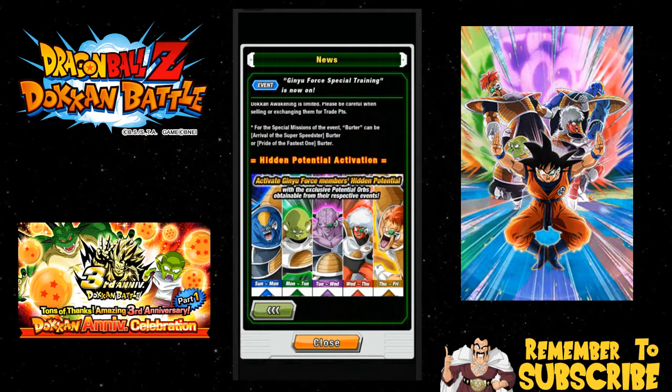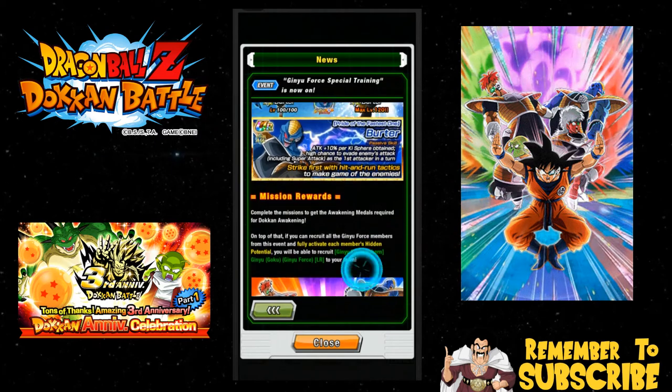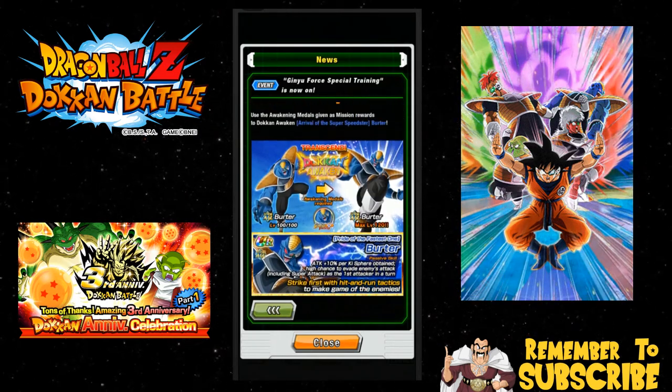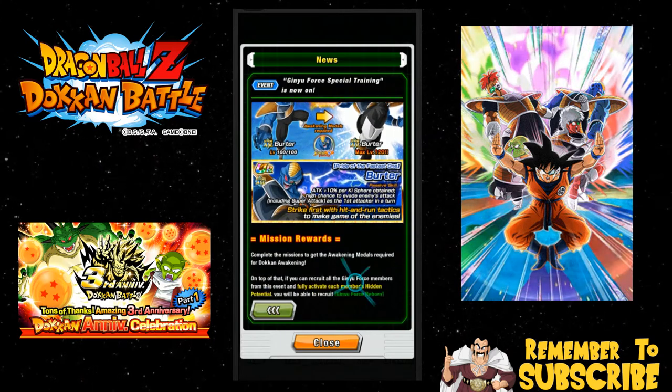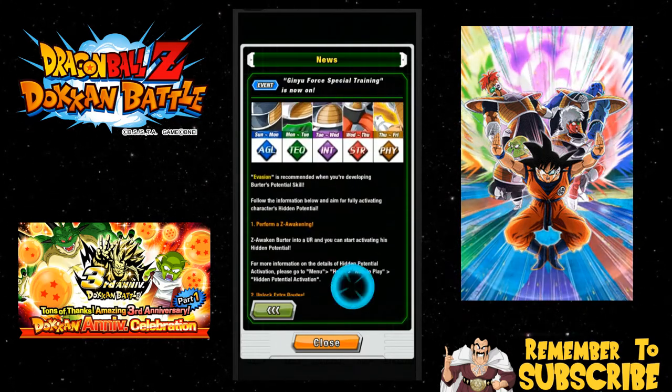But you actually get all five of them. Each individual event gets their own specific orbs, so you don't have to use your own orbs for it. Burderer has his own Burderer orbs and Guldo has his and Raccoon and so on. So you can go ahead and do that and get them all maxed out.